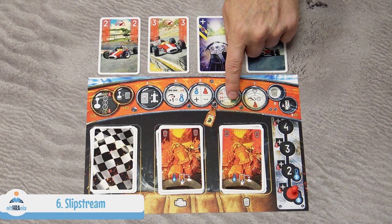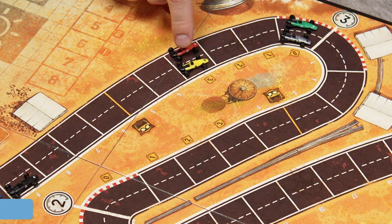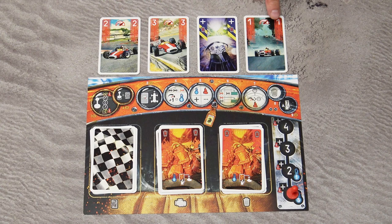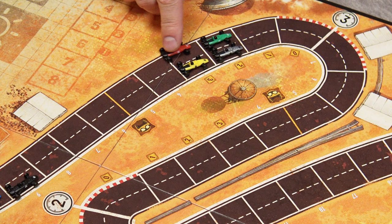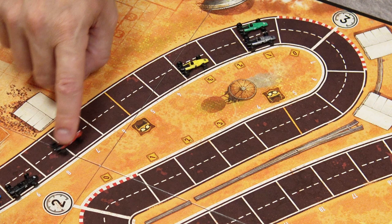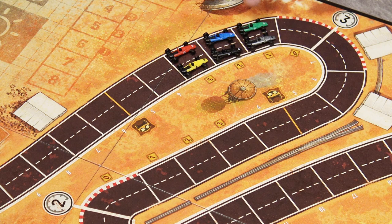Step six is the slipstream step. When you end your move next to or directly behind another car, you may move two additional spaces forward — but this does not increase your overall speed, which matters for corner speed limits. All normal movement rules apply during slipstream: you can pass through other cars, but if the destination space is completely occupied you move to the next available space closest to the racing line. In a rare case, if there's no space available you remain where you are.